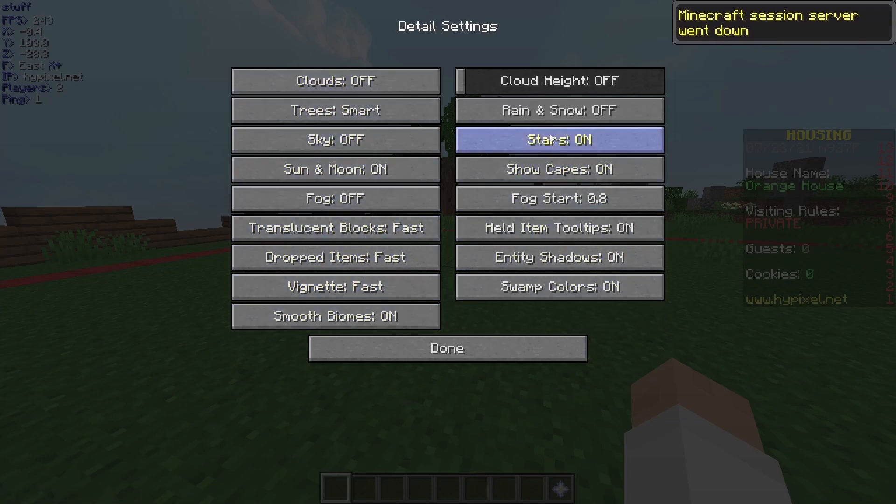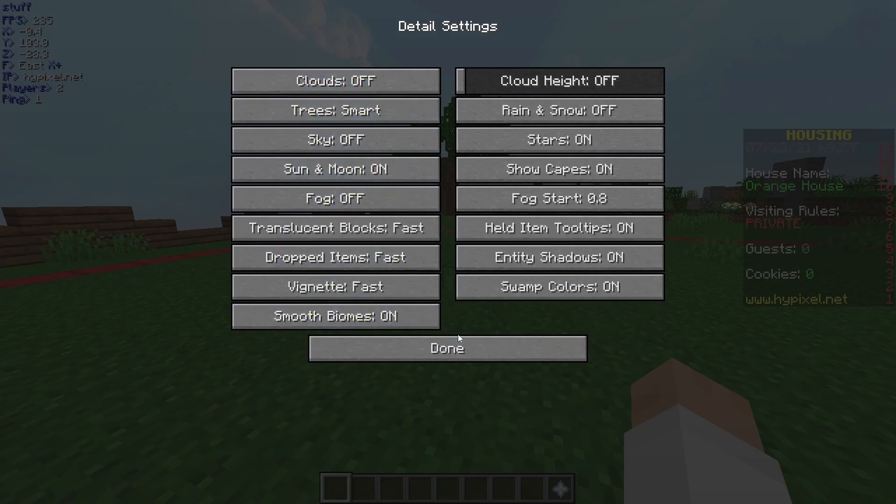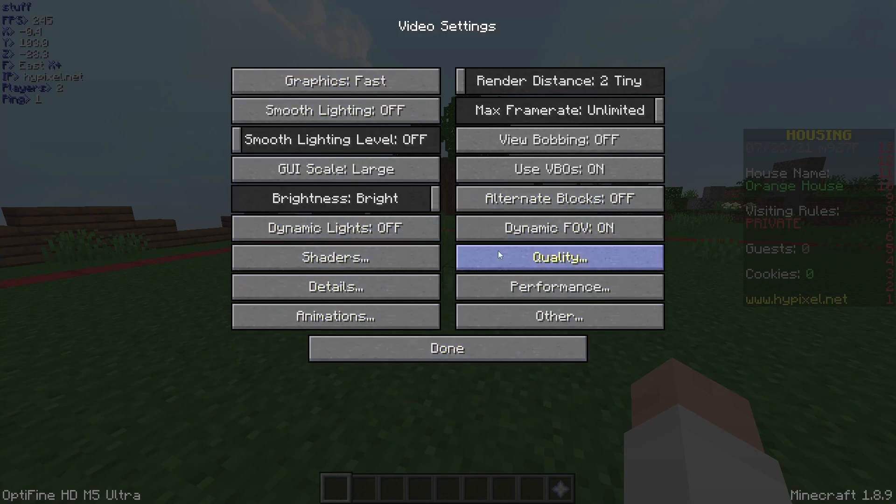Details — this stuff you can either set to off or smart. These are quality of life things that make your game look better. They don't really do too much for FPS, but if you want the most possible, I suggest turning them to off, smart, or fast. That's pretty much all you can do in here.